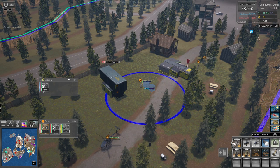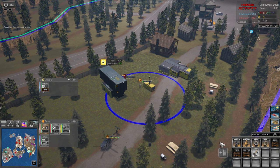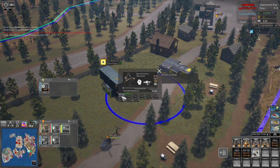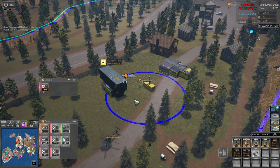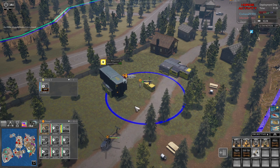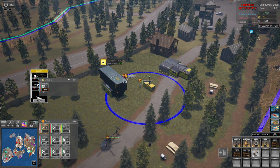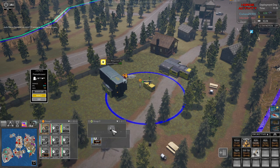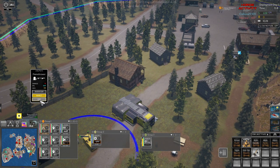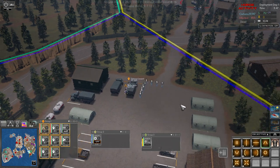We are going to unlock medic. We're not going to unlock the radio operator because they cost 3,000 and I don't think they give enough bang for our buck — not when the flamethrower costs as much as it does. Let's move group two down here, group three, and group one get your butts up here. I think we'll try this wedge formation.